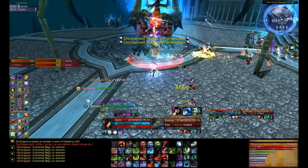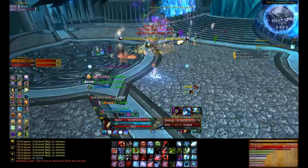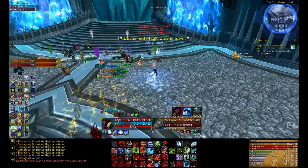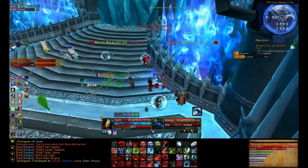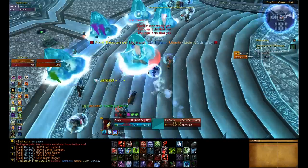Sindragosa has 2 debuffs which must be managed on a player-by-player level. The first is Chilled to the Bone, which has a 20% chance to be applied by physical attacks against the dragon. The debuff deals 1000 Frost damage every 2 seconds, lasts 8 seconds, and can stack with itself. Melee hunters and tanks will have to throttle their attacks to prevent the debuff from stacking over about 5.